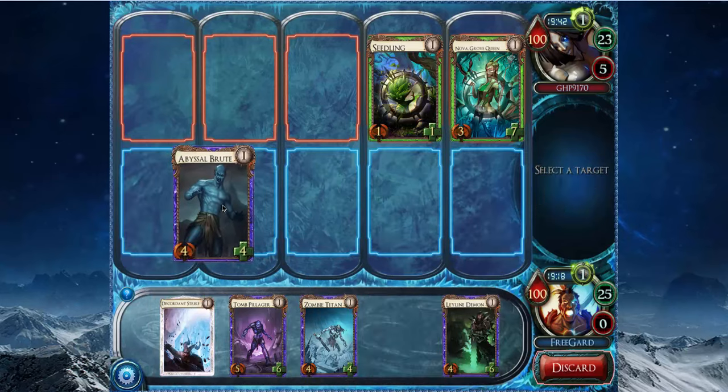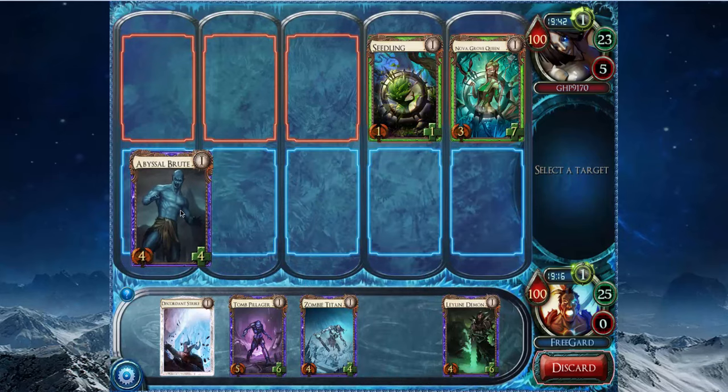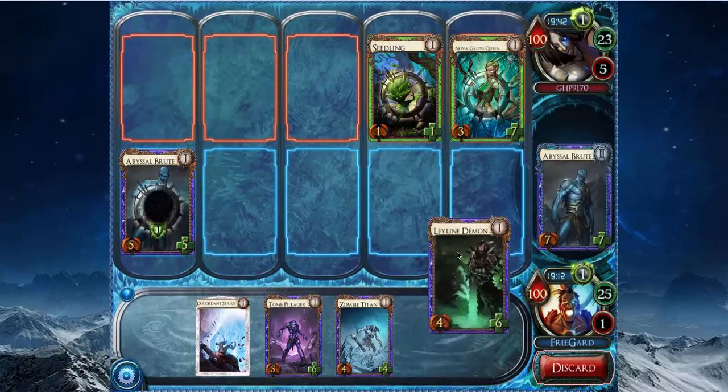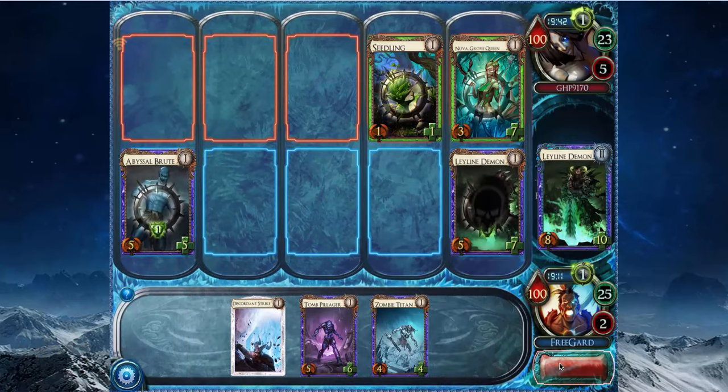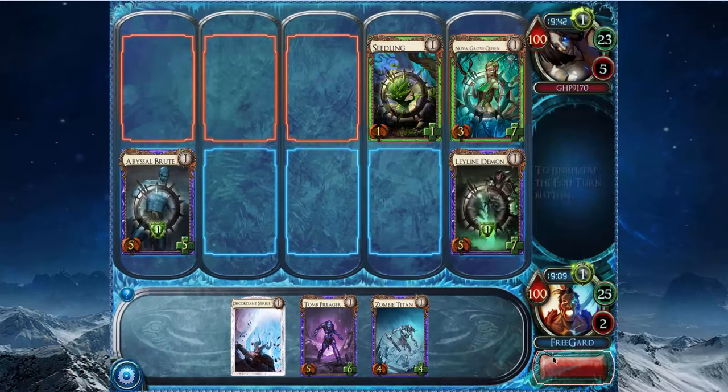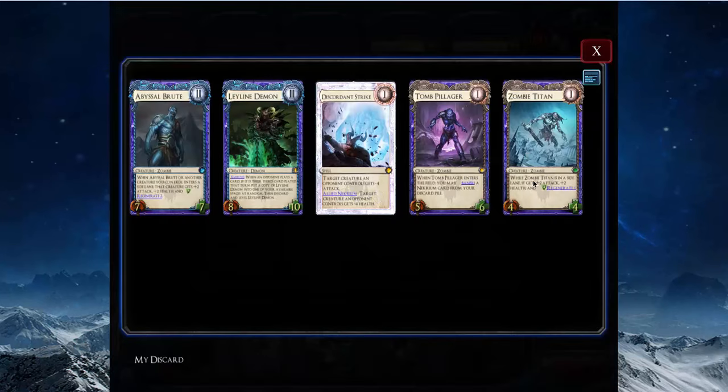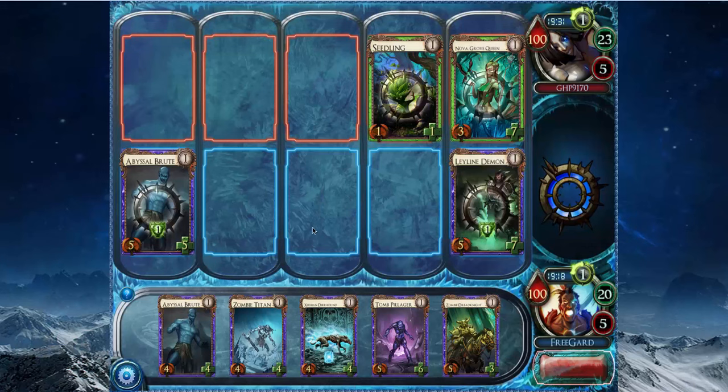He will at some point play some free spells. And I think it's better to play Abyssal Brute in the side lane in case I draw a Dread Knight next turn. I mean, I could Discoordinate Strike the Seedling and Nova, but that doesn't really do anything. And then I probably exile a Zombie Titan, maybe. I'm not sure whether it's better to exile a Zombie Titan or the Tomb Pillager.